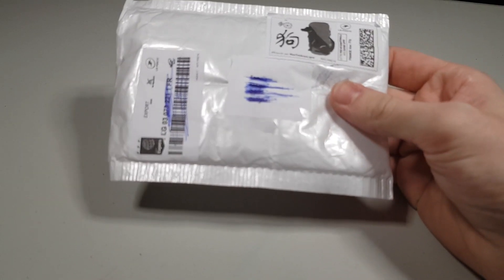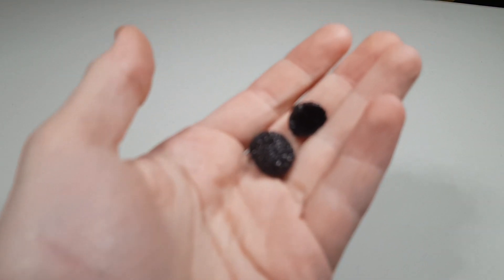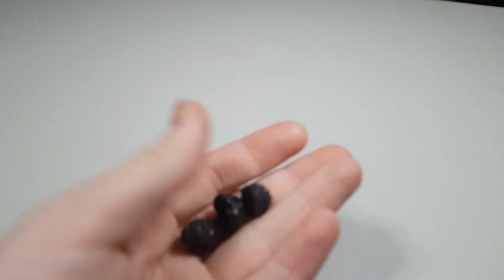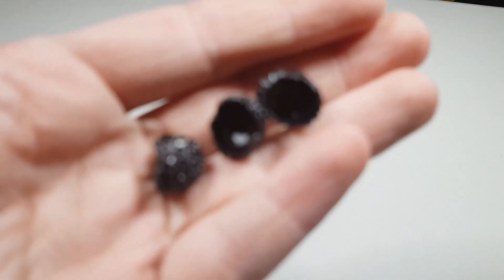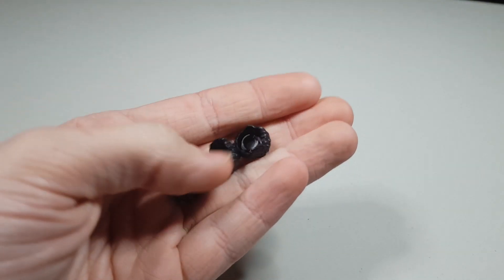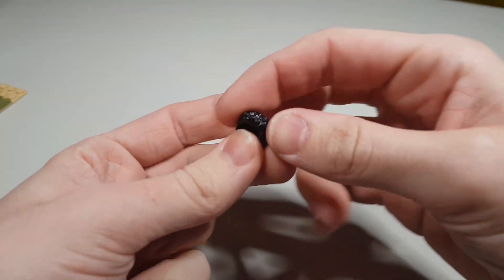Hey guys, so we got another package - probably the last one for today's video. It's a very small one but probably the last of my Bricklink orders. We got a little baggie in here - let me just pull everything out. First of all we have three of these hair pieces - these are Finn's hairstyle from Episode 9 and also in the Ferrari set.